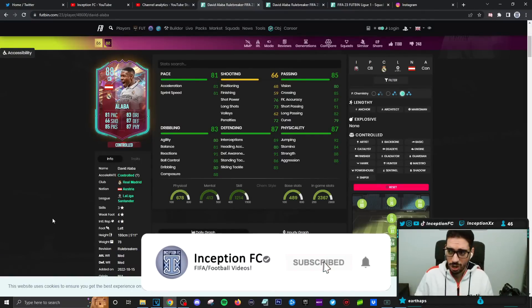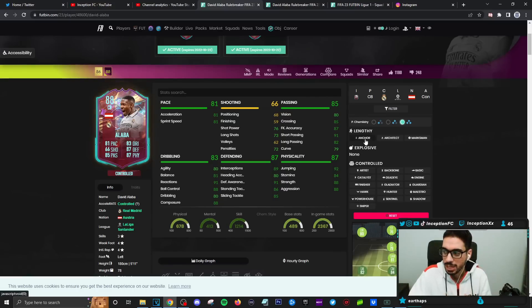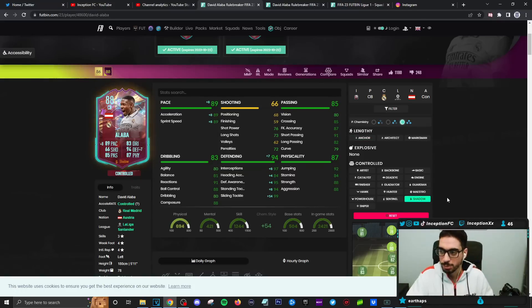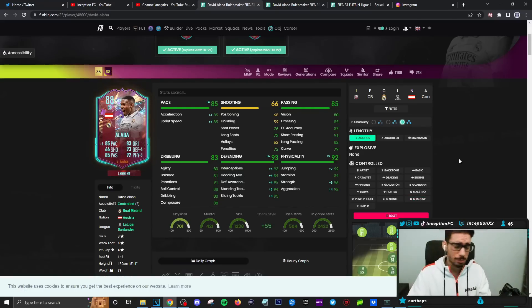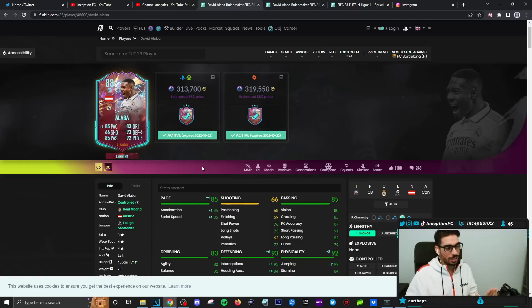Final verdict on the new Alaba SPC: I agree with the community — this version makes the most sense because you can make him a lengthy player on an anchor chemistry style. Even on old gen with a shadow chemistry style he's in a very good area — solid physical stats, good defense, and really good pace. The SBC price at 313k is up there, but if you unlock him, he's really solid.